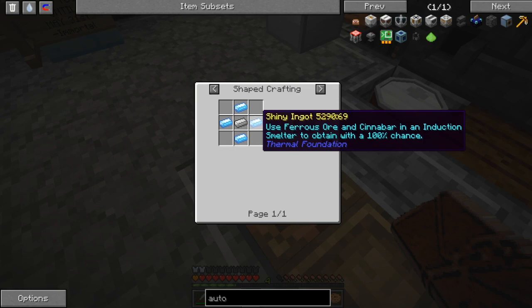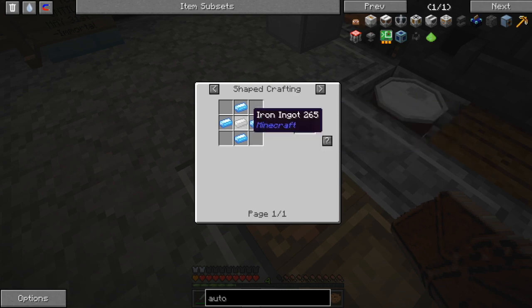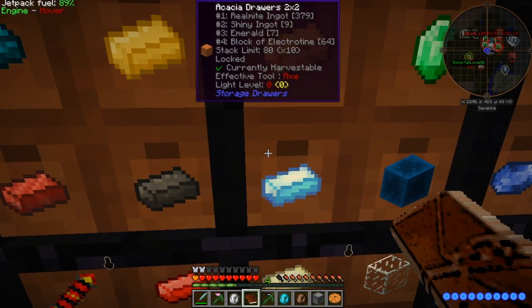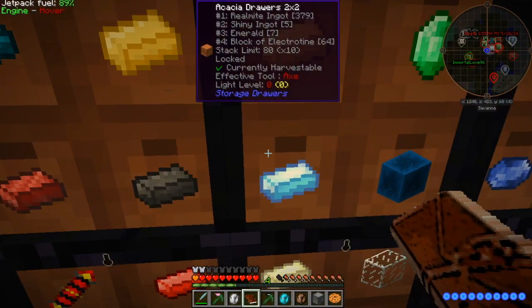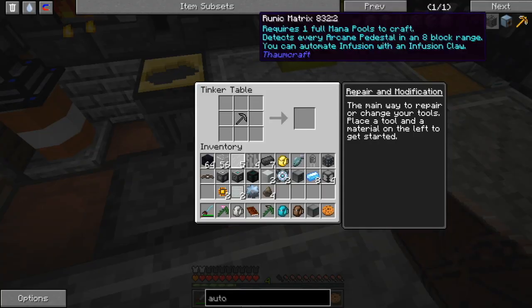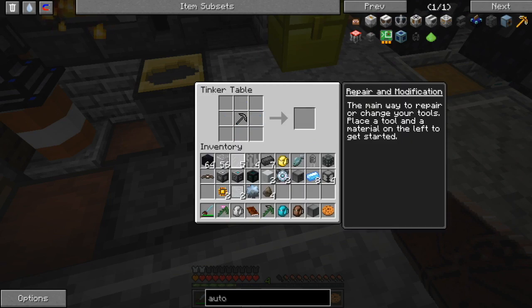I don't think we have enough shiny. Oh, we can use ferrous and cinnabar in an induction smelter to get shiny. We have nine — okay, we have enough. I can use four of them. Wait, no — I need eight. We have one left. Don't tell Swords I used all the shiny ore — better replace it before we get his computer fixed. I'll try.